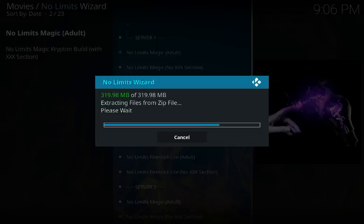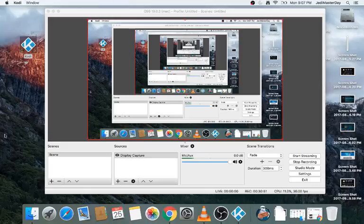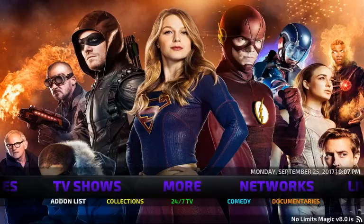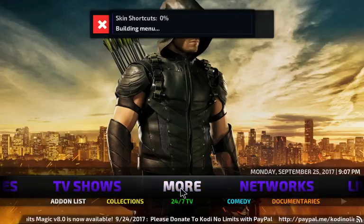It says Kodi will shut down after 12 seconds. If you're on an Android device, remove the power cable. On Mac it goes straight through. And there it is — opening it back up: No Limits Magic 8.0 is installed! Now just let it do its thing — it's going to build the shortcuts and build your menus.